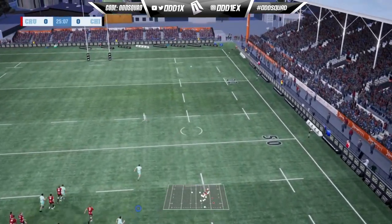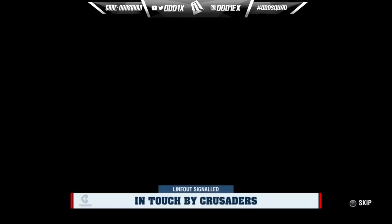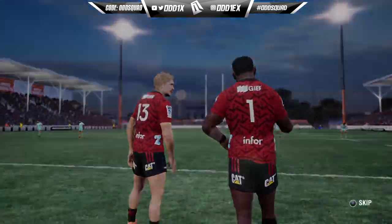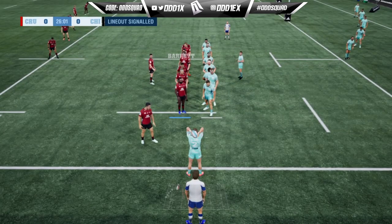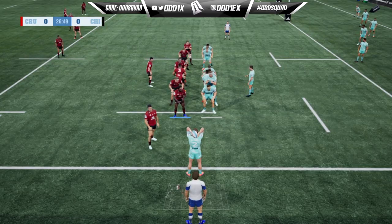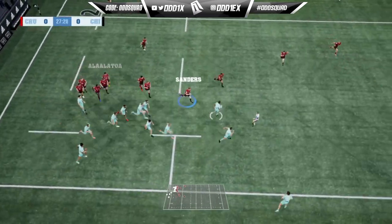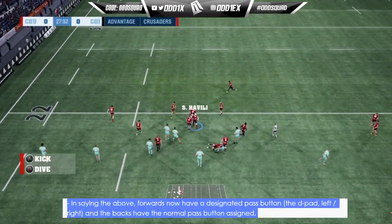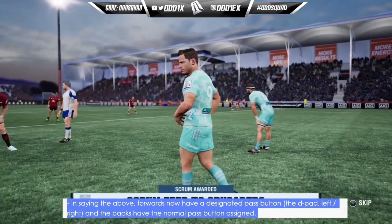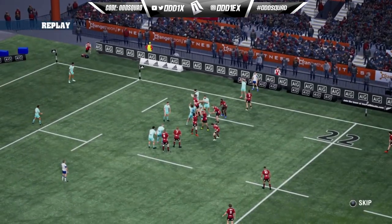The problem with me is I'm a notorious button masher, so sometimes I'm over-committing in the ruck. But there's always at least one forward ready to run the ball up. When you start to play the game how it's intended — like actual rugby — you notice these subtle changes around the ruck. Forwards now have a designated pass button — the D-pad left or right — and the backs have the normal pass button, which I guess addresses complaints about no forward play.